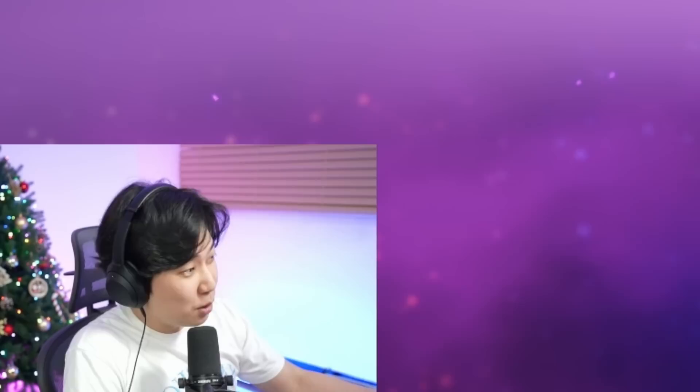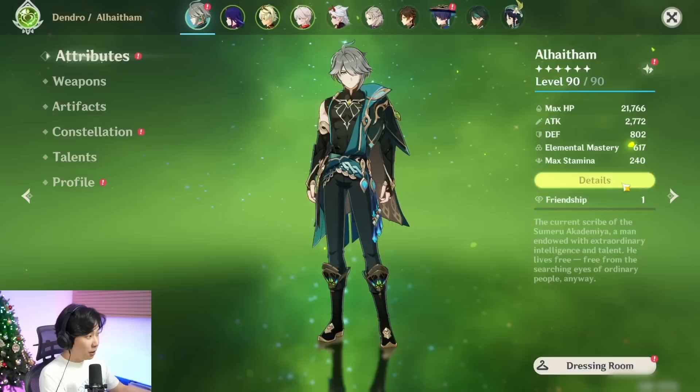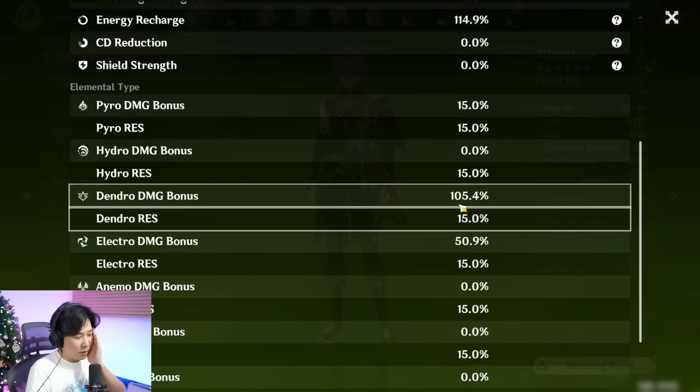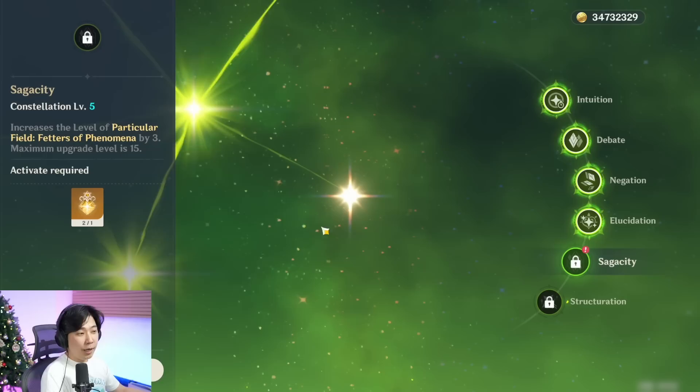I can see that we got 90 EM bonus for Raiden Shogun, so we know that immediately after casting his Q we got the bonus right away because his mirrors are consumed — 160 EM, 146, 1161. Now we see that we have 105 dendro damage bonus. I think it's a little unfair that it takes a whole duration of his Q, and then when that ends I get the mirror. It would have been nicer if his mirrors got consumed right after he used Q and then gave us back the mirrors accordingly. C5 gives you an extra level for your Q, and this is at level 9.